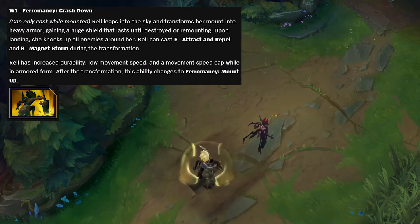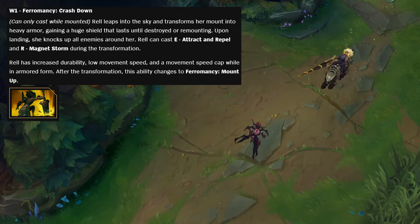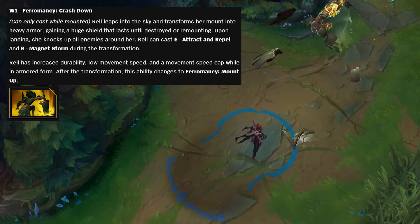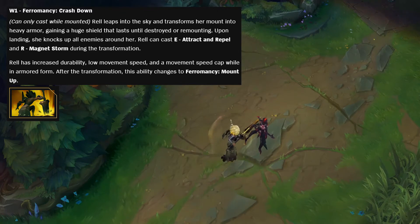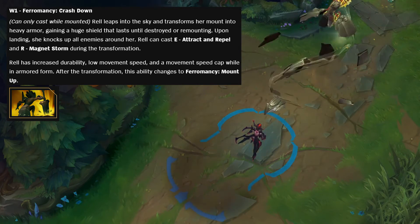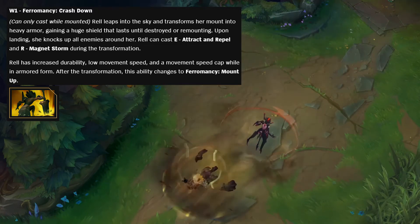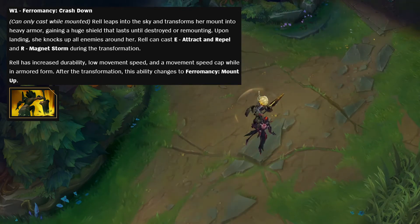Her W is made up of two sections — it's kind of like an active where once you press it you transform, and once you press W a second time you transform back. I'm guessing you start the game mounted on your horse. The first part, Pheromancy Crashdown, can only be cast while mounted: you leap into the sky and your mount transforms into heavy armor, giving you a huge shield that lasts until destroyed or remounting. Once you land, you knock up all enemies around you — which works well with something like a Yasuo ult — but you also have low movement speed and a movement speed cap, meaning you can't use Ghost or Youmuu's, and you're basically forced to fight wherever you landed.